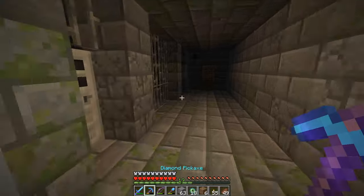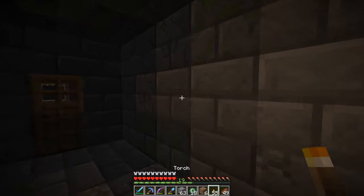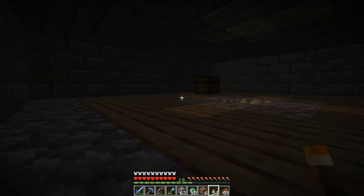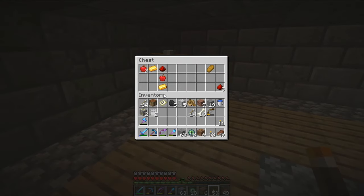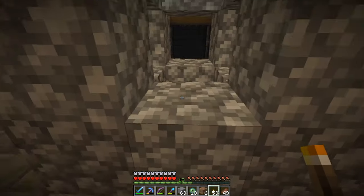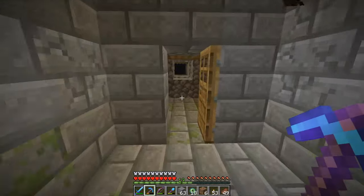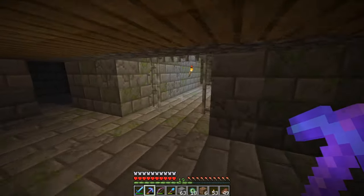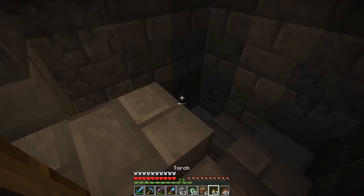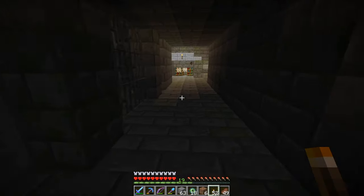We can find some really nice loot in strongholds — they can have rooms with bookshelves. This one is a room with some loot, just gold, so nothing too crazy. Sometimes there are library rooms where you can find books, maybe even a Mending book. I'll place torches around so I know where I've been.